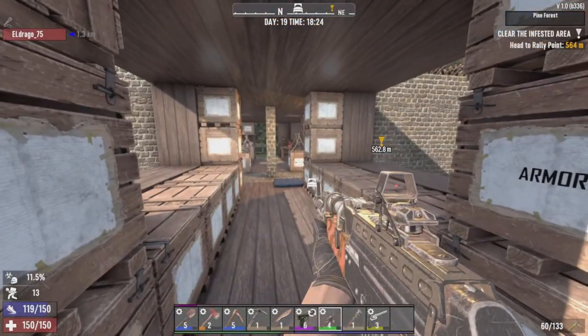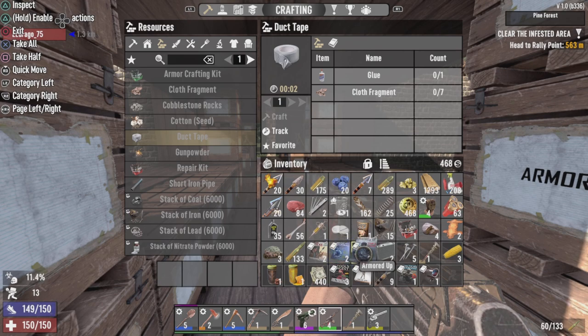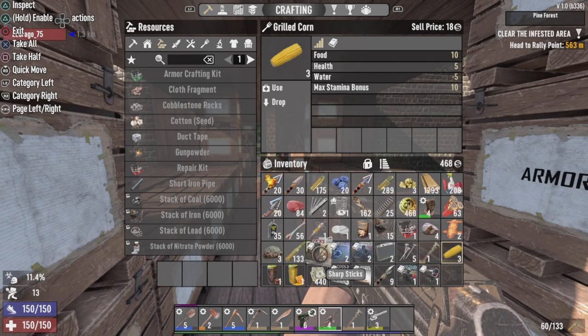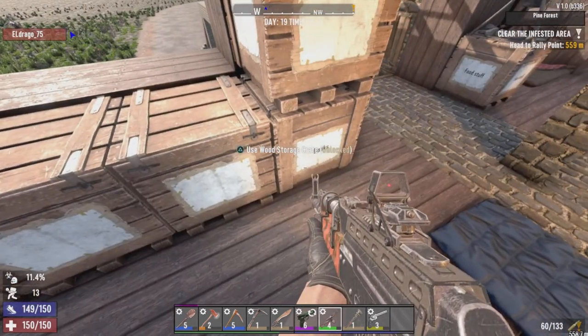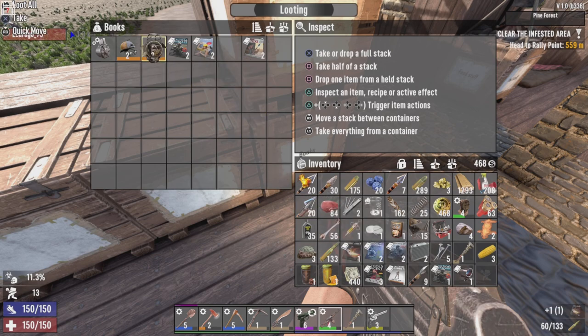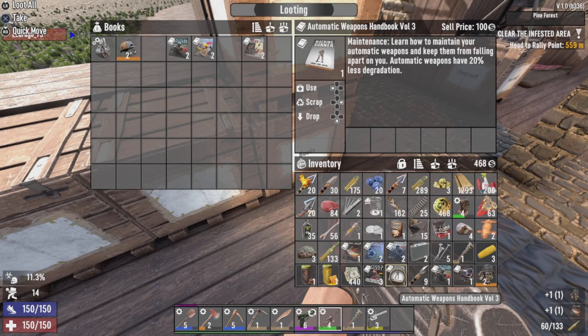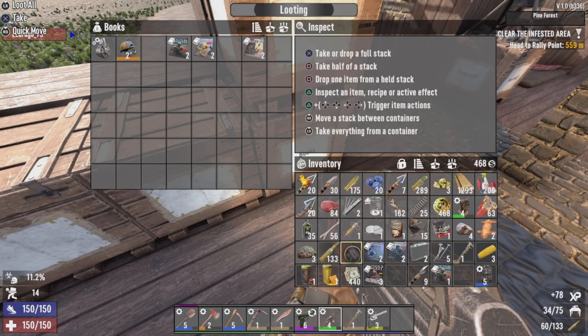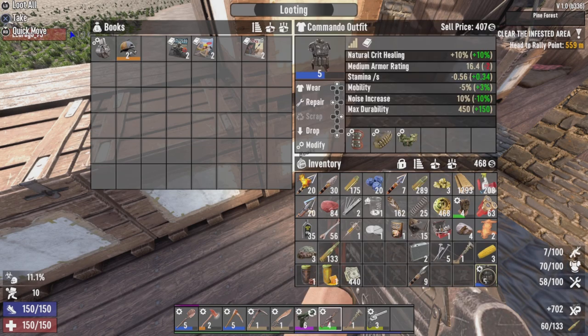Alright everybody, back at the base. I stopped by Trader Wreck on the way. Basically the contents of the airdrop were: another wrench, some corn, a tier 2 stone shovel, some books, and a couple sharp sticks for you that I'll throw in the box. Let me read through these. From Trader Wreck I also got: Automatic Weapons Handbook Volume 3 - 20% less degradation, a 4X Mod Schematic, and a Nerd Outfit.